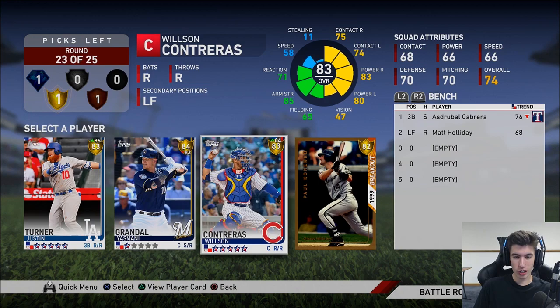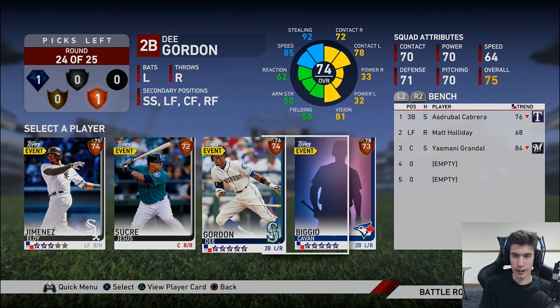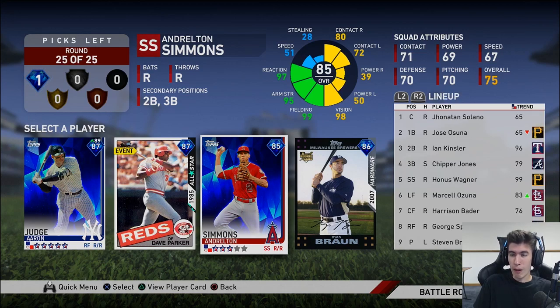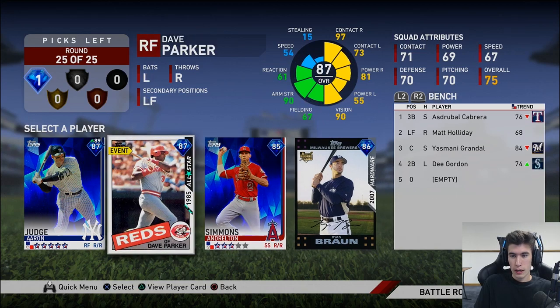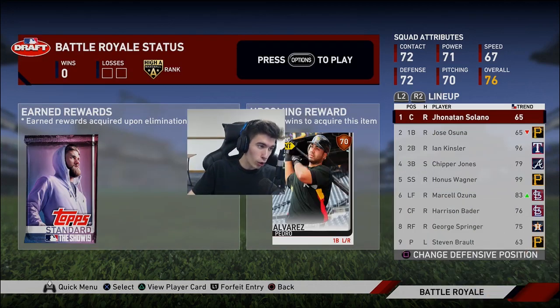Matt Holiday as a pinch hitter. Yasmany at catcher — dude, Wilson Contreras is a beast though. I love Yasmany — that switch hitter at catcher, I love that. And we're going to end on the diamond round — I'm really happy about that. So right now I think it's going to be Yasmany at catcher, Honus Wagner at first, Asdrubal Cabrera at short, and Aaron Judge in the outfield somewhere. I think that's going to work — I think it should work!